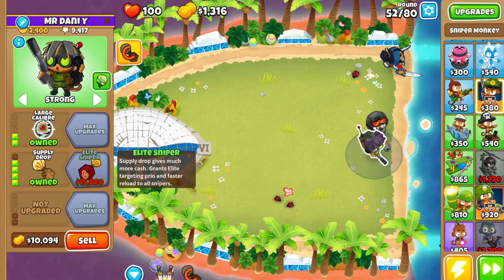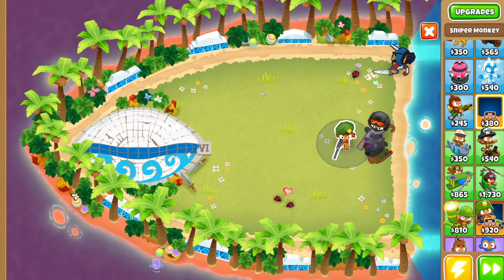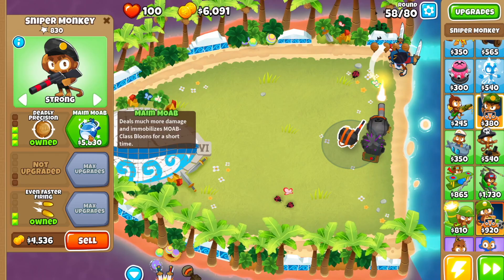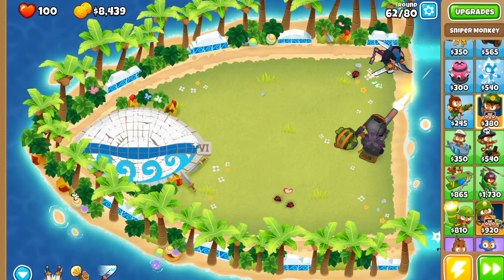Don't forget to use the Supply Drop whenever it pops up. Drop our third Sniper Monkey — set this one to Strong as well. We're gonna go Full Metal Jacket, Large Caliber, Deadly Precision, Fast Firing, Even Faster Firing, and then Maim MOAB. Don't forget the Supply Drop.